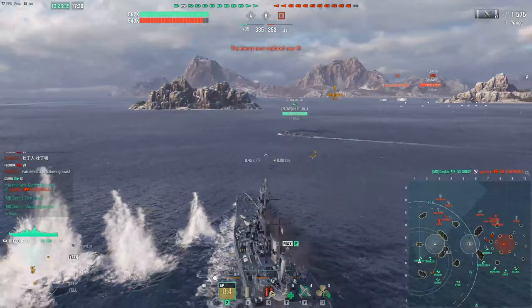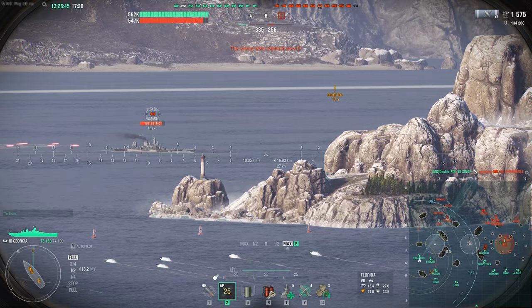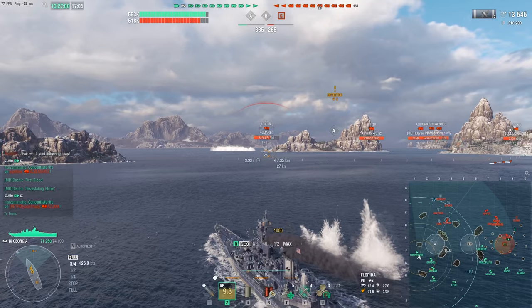On this flank we've got a Florida, an Akatsuki, a Zara, an Alsace, and there's an enemy carrier right in the bank. The Georgia has been a really special ship to me, and I really do love the tight dispersion of these guns. They're only 6 barrels, but when you hit half of them and do 11,000–12,000 damage in a single salvo, oh man, it's something.